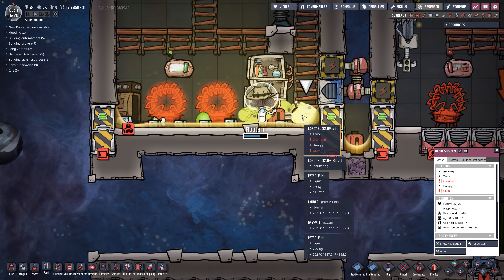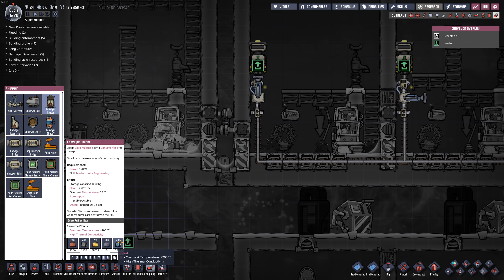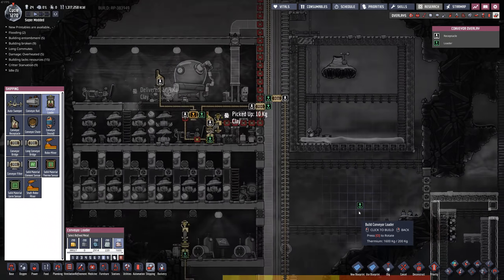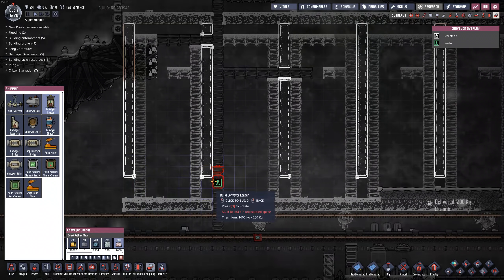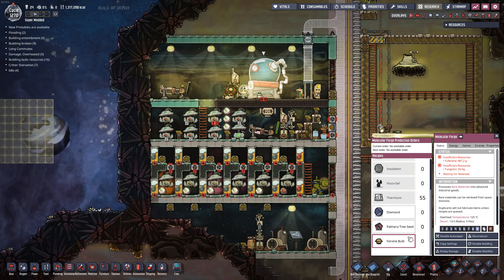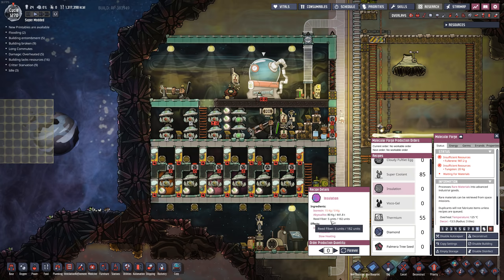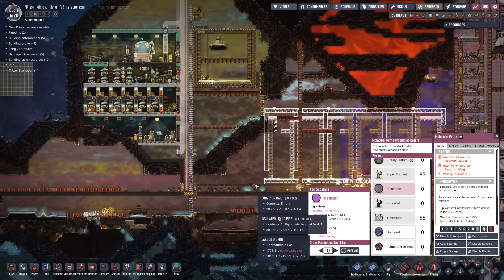One of my biggest problems here is temperature. Conveyor loaders made out of steel actually have an issue, but now that I've got thermium, that's not going to be a problem anymore. One thing I haven't been able to create more of is tungsten. If you have good ideas of how to make more tungsten, leave that in the comments below. I'm trying to think — how could I possibly melt insulation? If you make insulation from isoresin and abyssalite, and you can melt down either of those, you can actually get tungsten out of it. I haven't figured out exactly how I want to do that though.